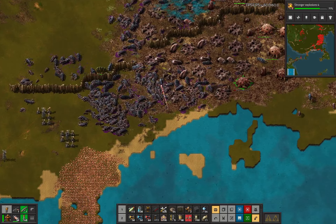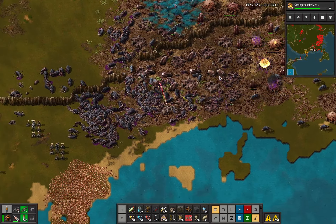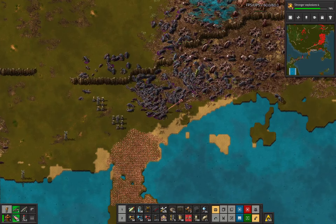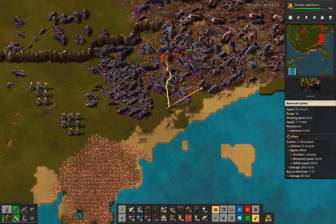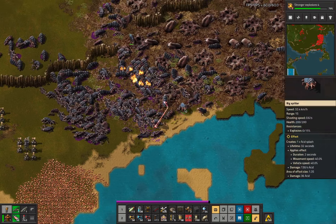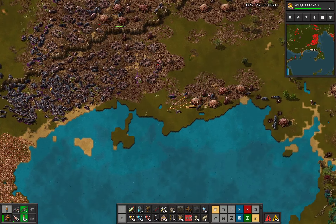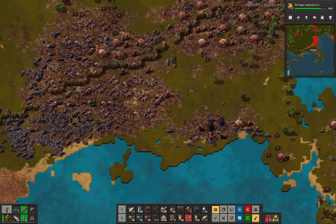We're like a large chunk through the first of these bases, which is nice. Oh, there's a behemoth - there was a behemoth. The behemoth spitters still don't actually have any armor, so they kind of die a little bit easily. But they still do a ton of damage.